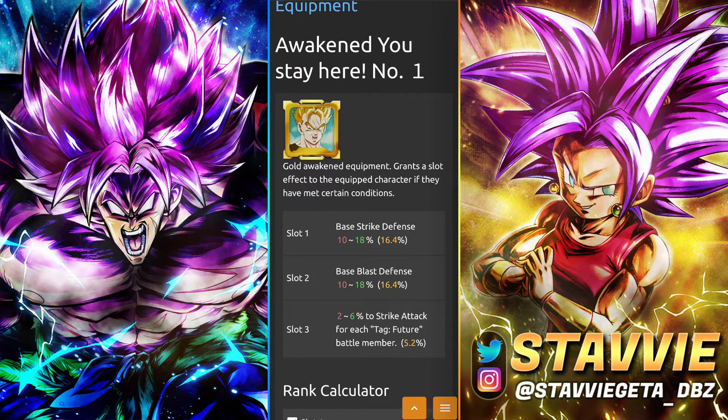Next we have the Awakened You Stay Here. For him, if you're at low stars you're better off running the Unawakened version, because the last slot is a pure buff based on Future. And if you are running him on God Key, I guess they kind of overlap a little bit. I would say you're better off having the pure version that goes up to either 18 or 20% on the Strike Attack — it's to base, but still. You're getting that as opposed to having it locked behind needing at least a couple other Future characters to get the most out of it. You can get this one in the future missions and the Equipment Event as well.